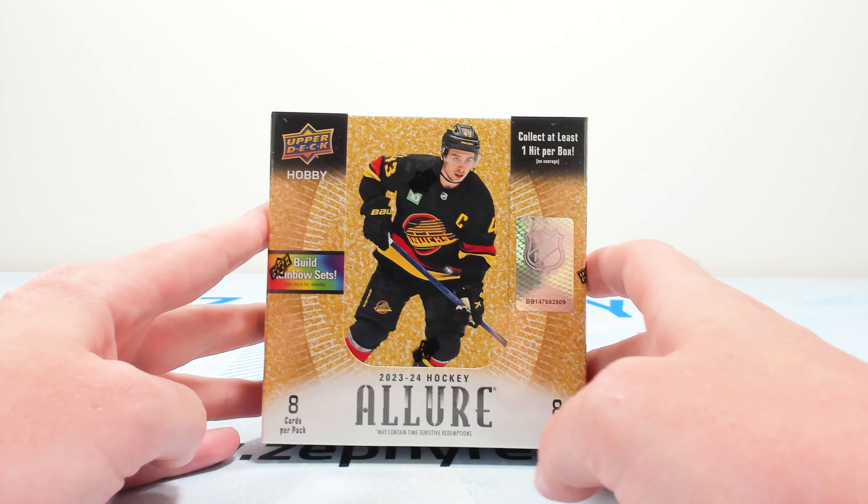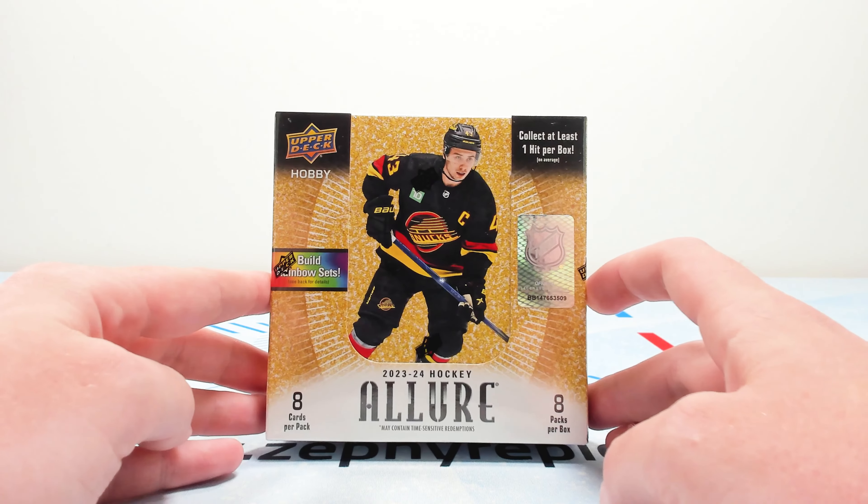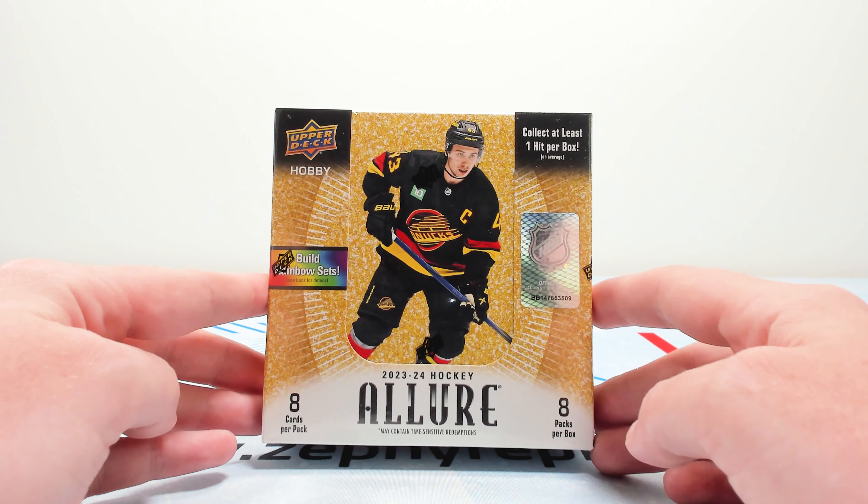My favorites are the color flow ones — they essentially go from red and orange all the way to blue-purple and you kind of create a rainbow. They are really cool looking; I really like the looks of those.